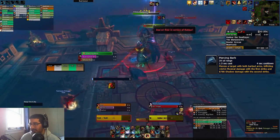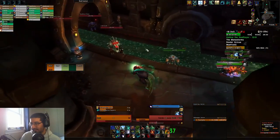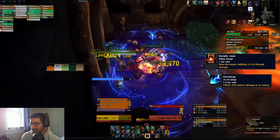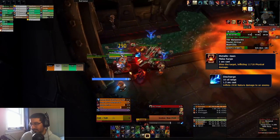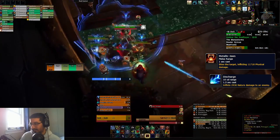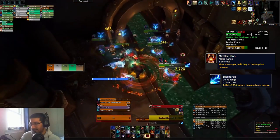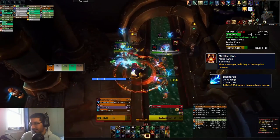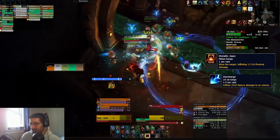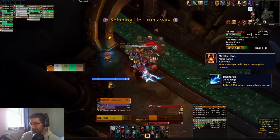Then we move into Mechagon, where the Arf Arf Dogbot has Metallic Jaws with a big physical hit on the tank. At the same time you're dealing with the Headless Clients, which will just spam cast Discharge at your tank — medium nature hits that are interruptible. But there are multiple of them, so you want to make sure you're kicking, and that combination of abilities is what makes it fairly dangerous for your tank, so have something big ready for that.